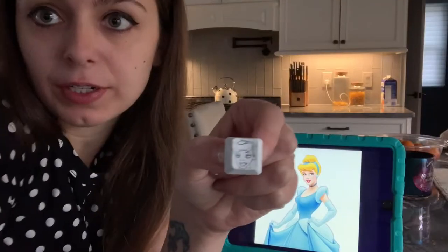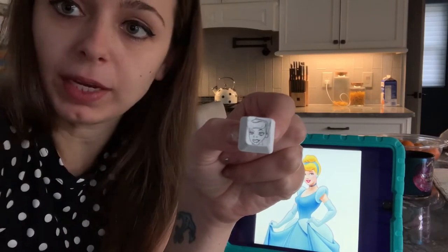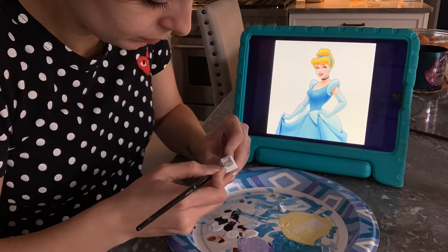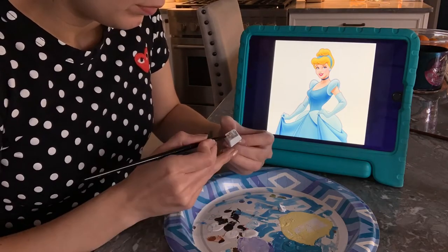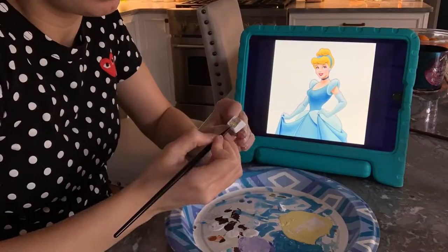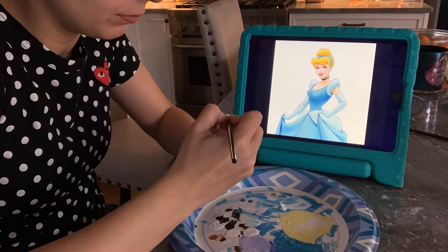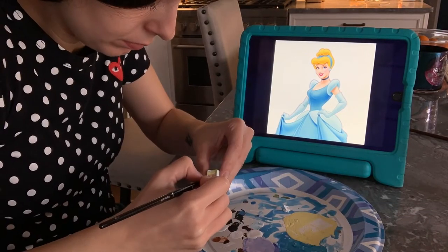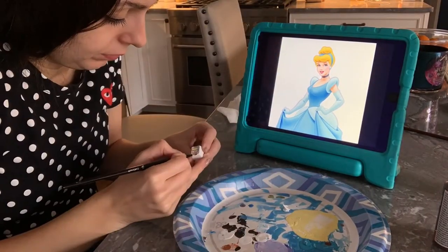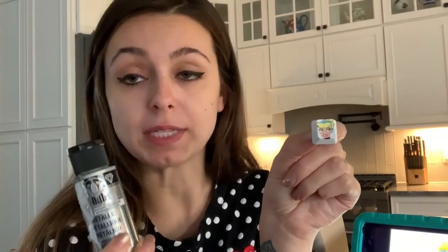I just finished sketching my Cinderella. Now I'm going to paint her. So I'm done painting Cinderella, and now I'm going to work on the background. I think I'm going to make her background this metallic silver color.